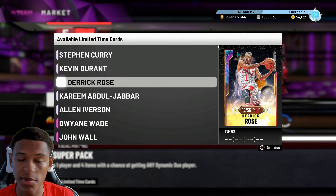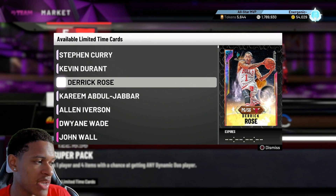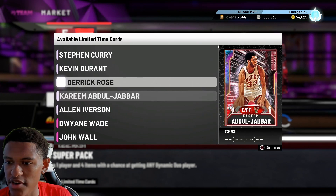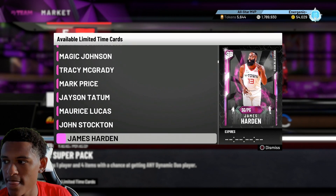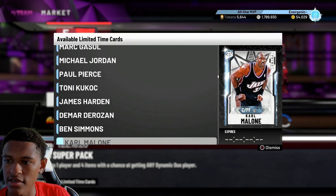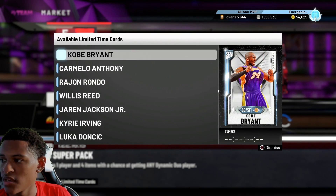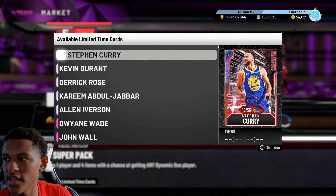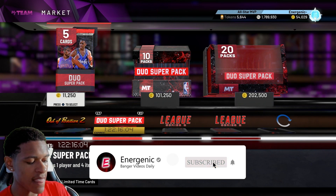Hopefully I can still stream if the pain isn't too bad. Look at all these pink diamonds you can get — some of these guys go for good prices, like Tracy McGrady. James Harden is pretty rare but he might be going down. There are some good diamonds here too, so those are the guys you want to target. Good luck — let me know if you get anything in the comments and I'll respond as soon as I can.